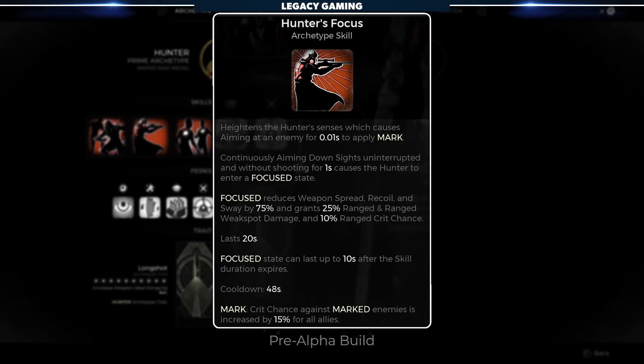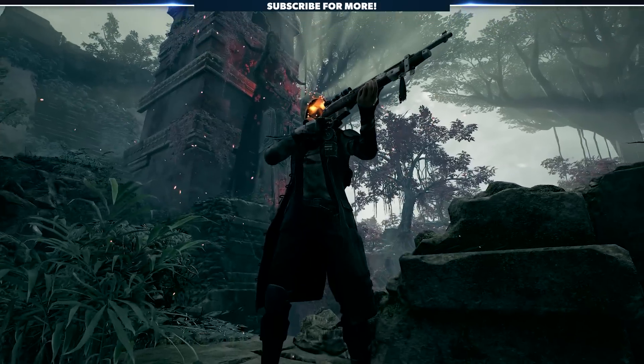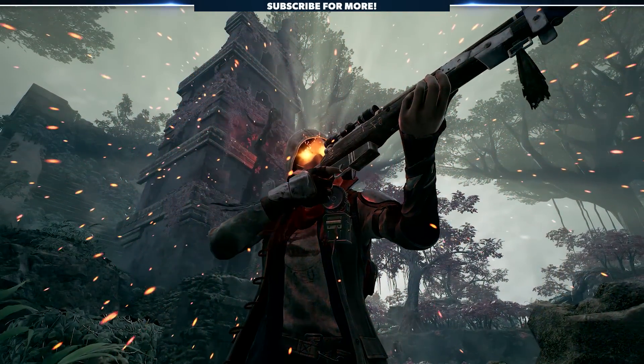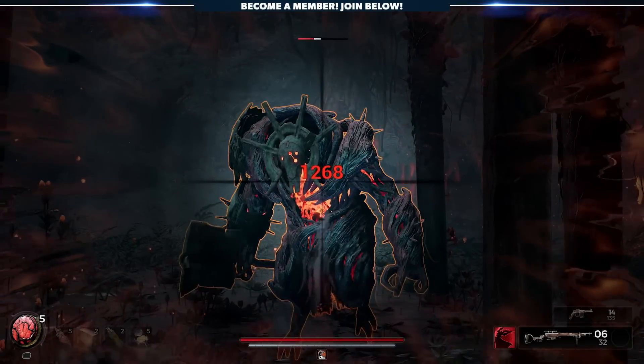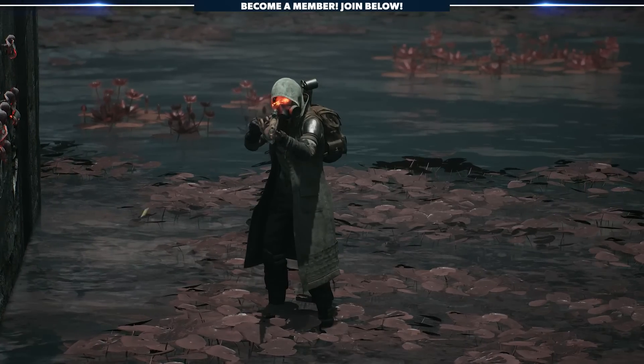The second archetype skill, Hunter's Focus, allows the Hunter to mark targets just by briefly aiming at them. Continuing to aim down the sights at a target without firing will put the Hunter into a focused state, reducing weapon spread, recoil, and sway by a massive amount, while boosting ranged and ranged weak spot damage as well as your ranged crit chance.